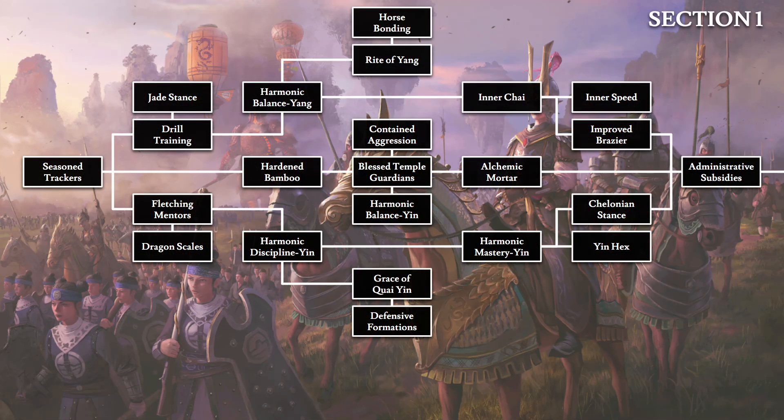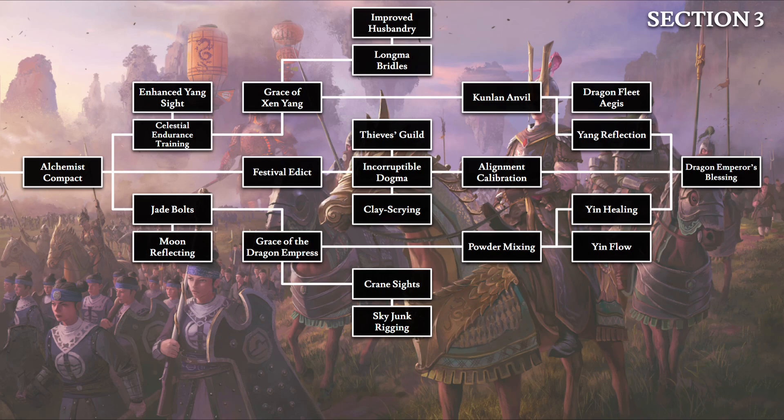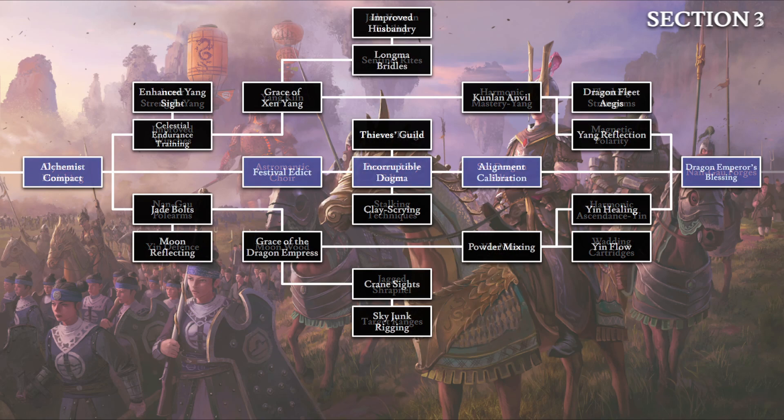The Grand Cathay Tech Tree contains a total of 69 technologies divided into three identical structure sections of 23 technologies each. Each section of the tech tree is connected by a central line of technologies highlighted here. Section 1 will always use the green highlight, section 2 will use the blue highlight, and section 3 will use the purple highlight to provide clarity throughout the guide.